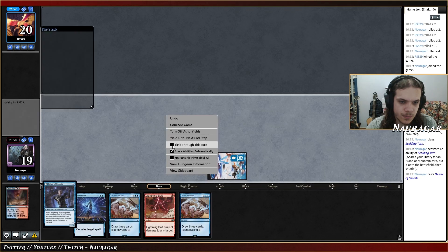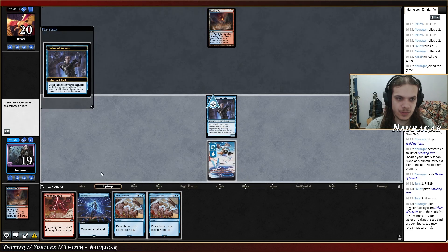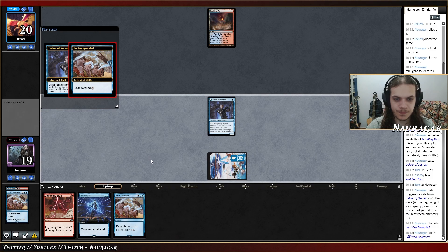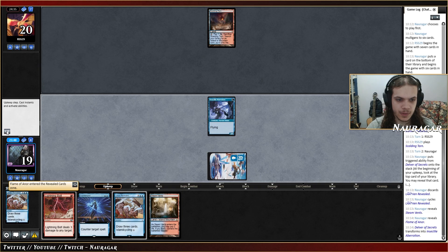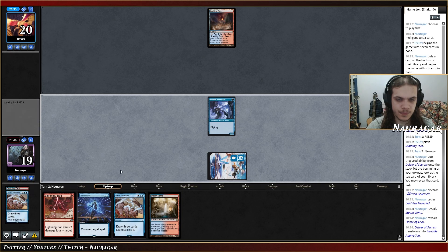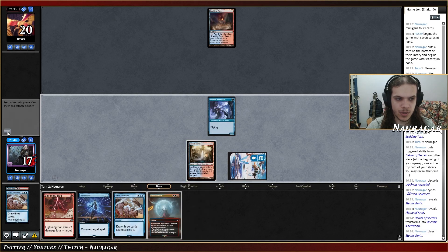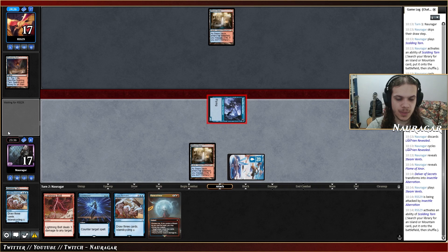Land, Delver, go. I want to cycle Lorien on upkeep because I don't want to have a land on top — it's likely better if I get rid of a land right now. Flame of Anor — sure, I like that one. Steam Vents on top, we get a Bolt. They could have Bolt too honestly — yeah, they probably have Bolt.